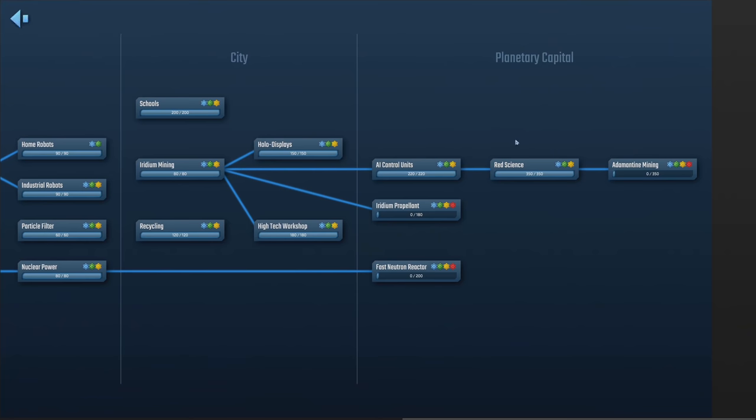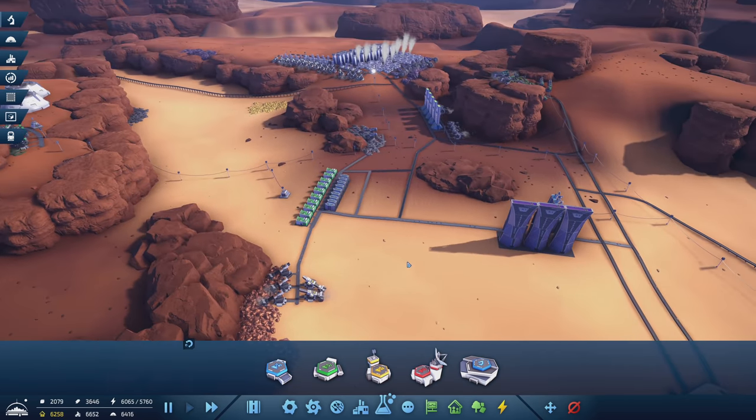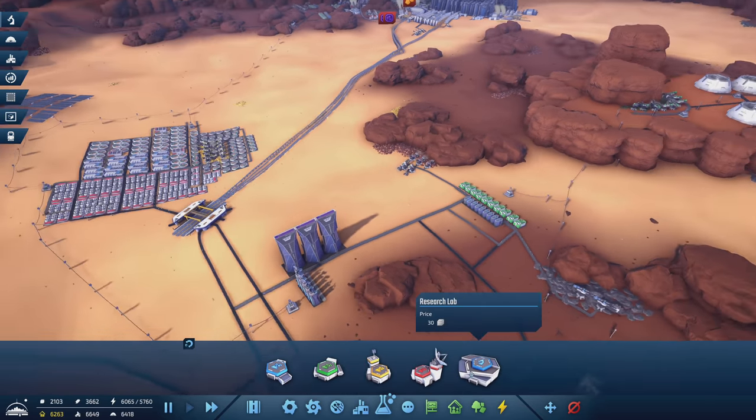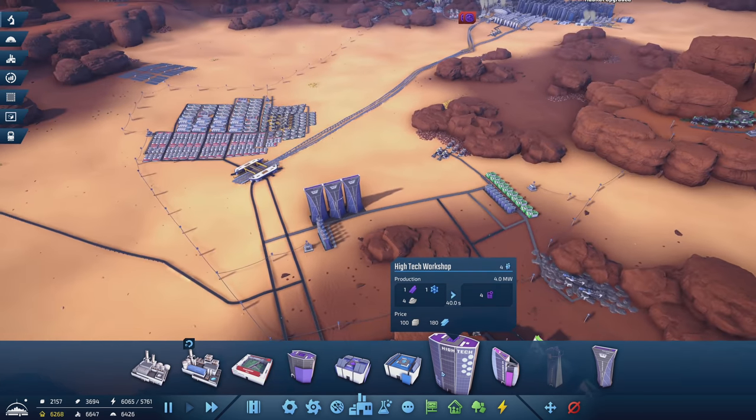We're already at a microchip deficit — we have a chip shortage. Imagine if that ever happened in real life — that would suck! Anyway, let's look at this: iridium propellant factory, neutron reactor — okay more electricity — adamantine mining. We'll go with iridium first, save adamantine mining for last. So we'll go for the iridium propellant factory first, and I have no idea what it does but we're going to do that first. That takes care of our final workflow for science.